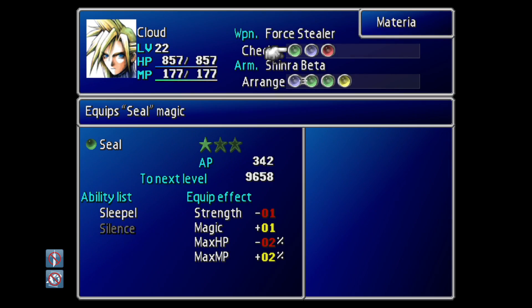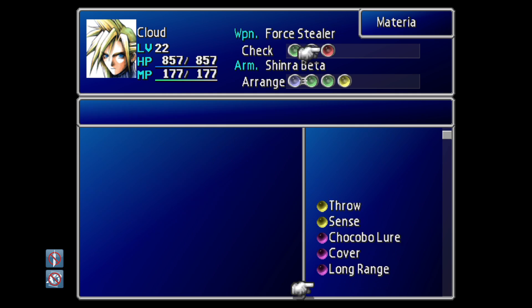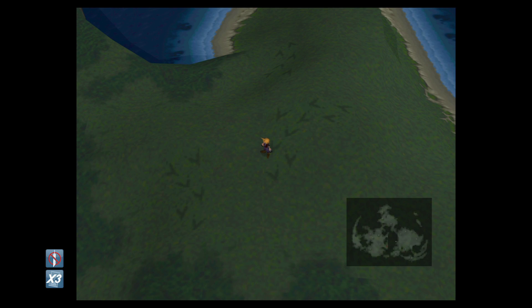I would strongly advise that you have your party members' HP as high as possible. I'm in my early 20s here and anything above 600 should be sufficient, just so you can survive the actual Aqualung attack. It is quite a nasty attack, even when cast by the enemy.